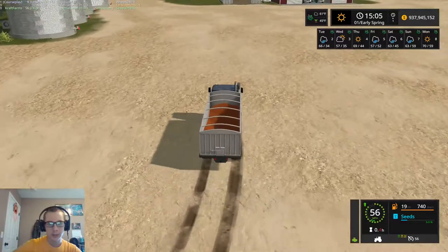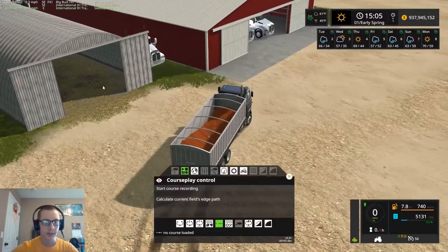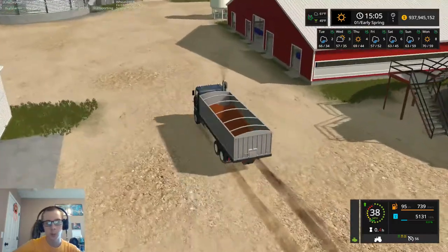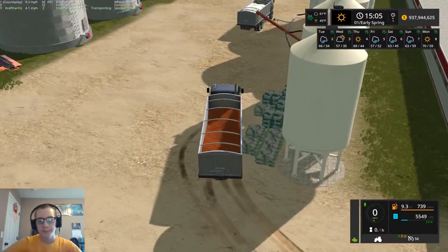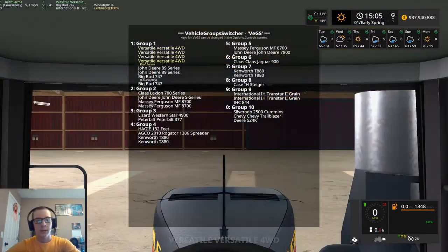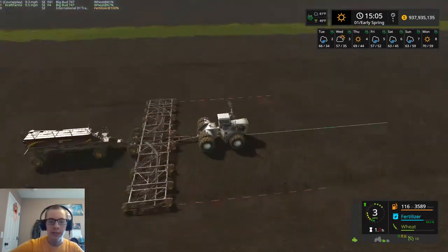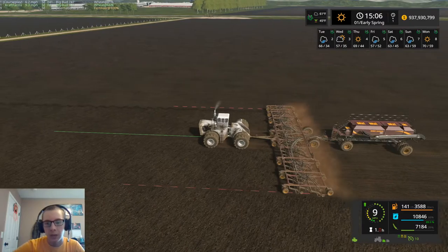I'll show you guys what I was talking about yesterday with the quonset. You can see it's got the straw right there, and inside there is the trigger to sell bales. So I will delete that trigger — probably just delete it because I don't plan to sell bales at all — and then get rid of that straw that's in there. Then we can use one quonset to stack all of our hay bales in and one to stack all of our straw bales in. That will be nice.